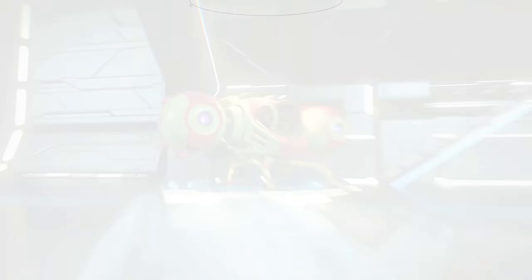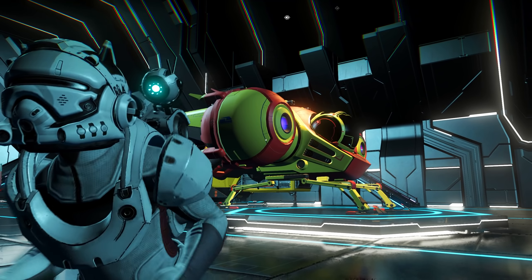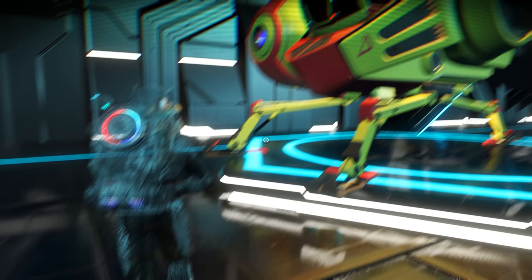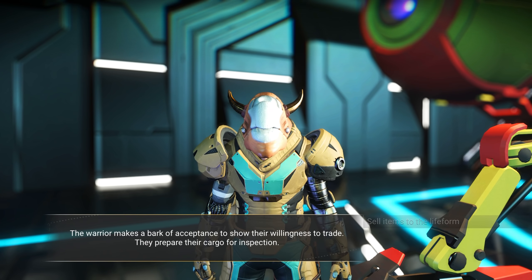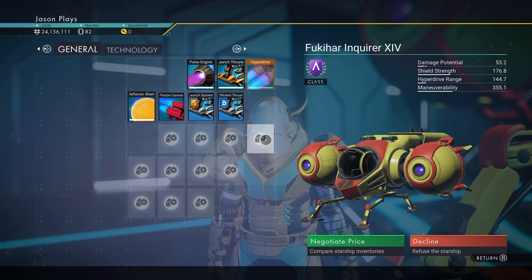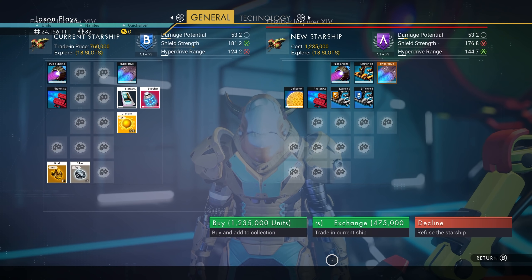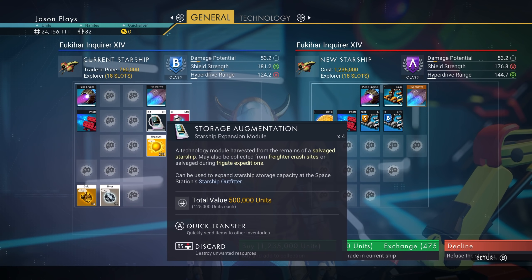Wouldn't you know it? The first A-Class that comes in afterwards is the same Explorer as mine. It's just now an A-Class version. We're going to take this one. I don't mind that at all. Let's make an offer on a ship. Now we have some cool stuff. We're going to negotiate the price.